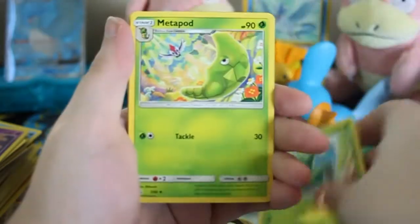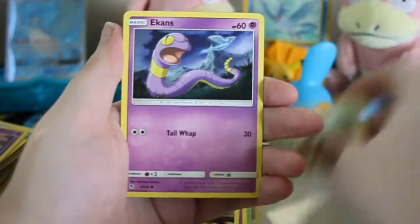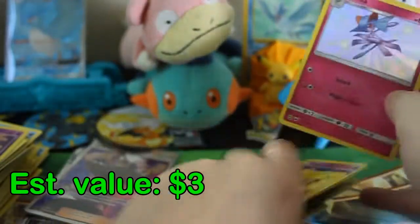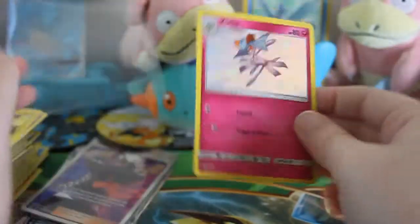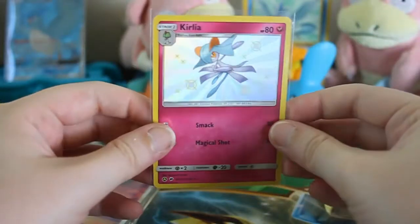Here's another Mew pack. Water Energy, Scyther, Metapod, Magmar, a Fairy, Jigglypuff, Caterpie, Eevee, Ekans, Sneasel, a Shiny Curlai, and a Jolteon. I actually already have this Curlai, but that will make a very sweet addition to the trade binder for sure. So any of my local peeps looking for this and want to trade me some shinies of equal value?